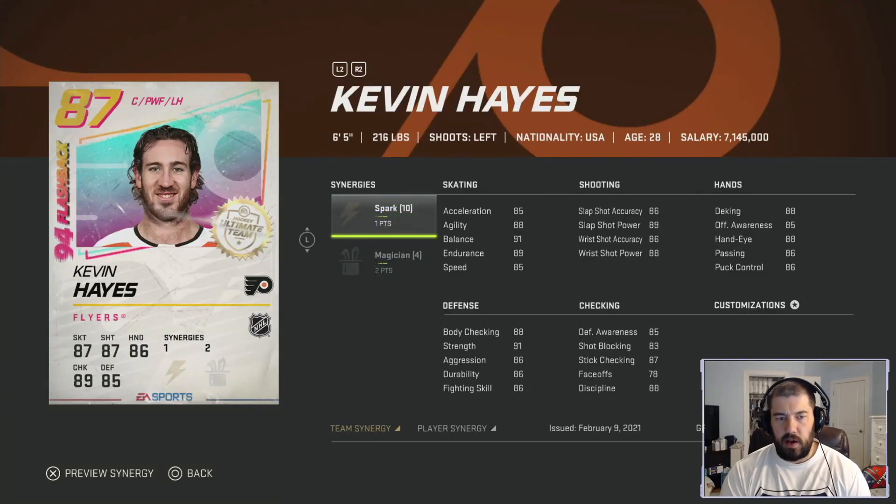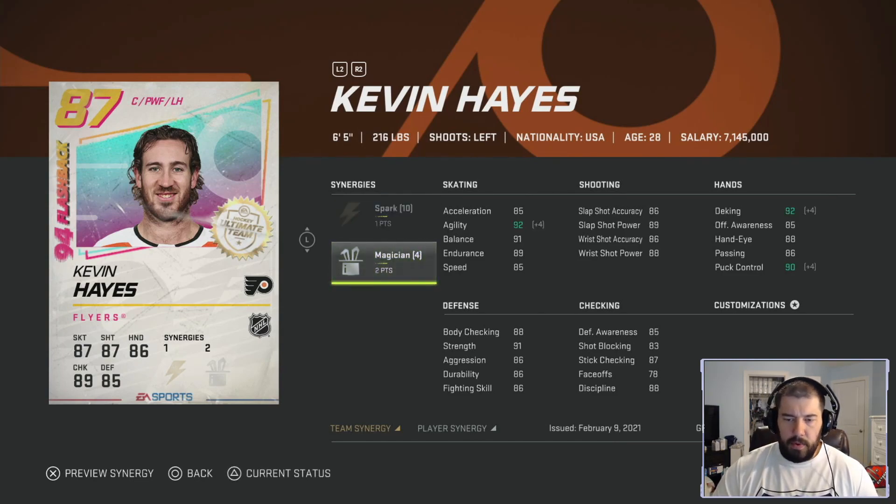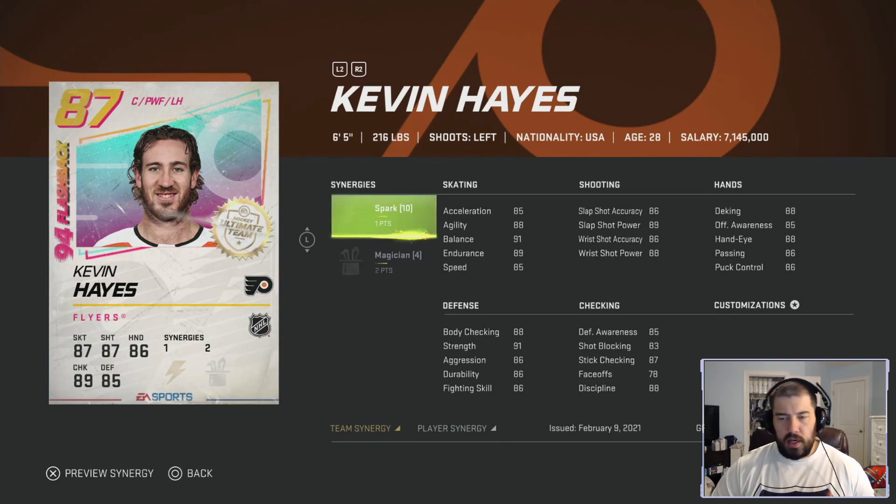Kevin Hayes — the big-body center, 6-foot-5, 216 pounds, left-handed shooting, currently plays for the Philadelphia Flyers. He has one point for Spark and two points for Magician. Spark gives acceleration at plus four, and Magician gives agility, deking, and puck control at plus four. His skating is 85 acceleration, 88 agility, 91 balance, 89 endurance, and 85 speed. At 6-foot-5, only getting up to 88 speed — he's going to feel very clunky and slow.